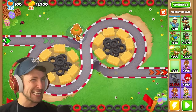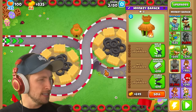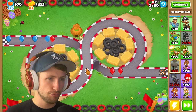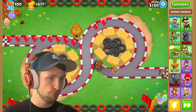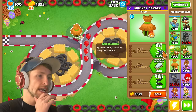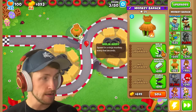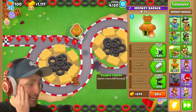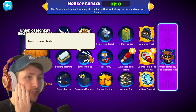The Monkey Barracks can be placed anywhere because it spawns monkeys at the start of the track. It literally just spawns them. We could get a ninja army, which sounds amazing. Troops gain more pierce or double forces. Spawn one extra dart monkey or faster training.